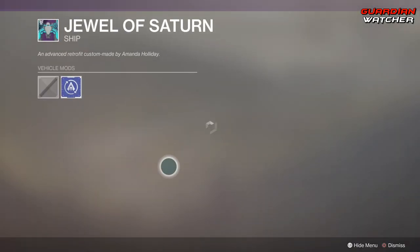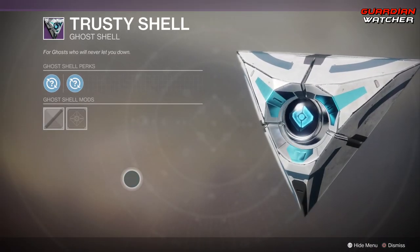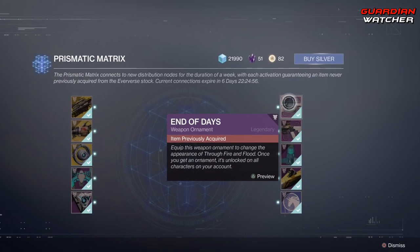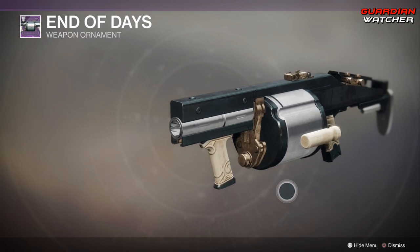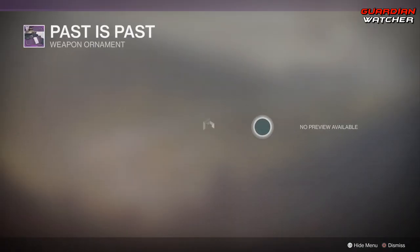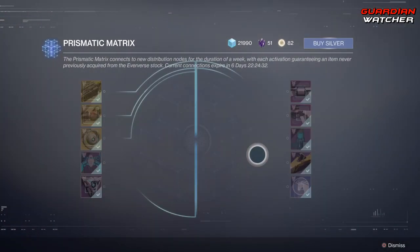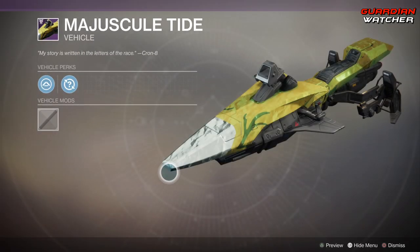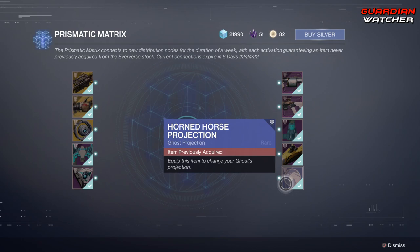Then we get a Wonderful Ship. A Wonderful Ghost Shell. The End of Days Ornament for the Through Fire and Flood — that actually looks pretty badass. Then we also have the Past Is Past Ornament for the Bygones. Then we got another ship, another Wonderful Vehicle, and the Horned Horse Projection.